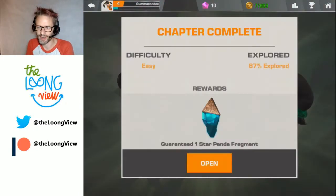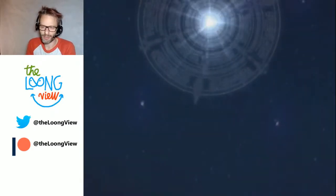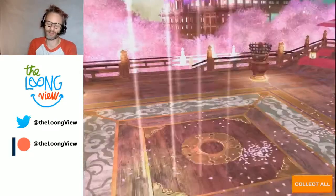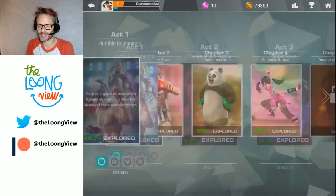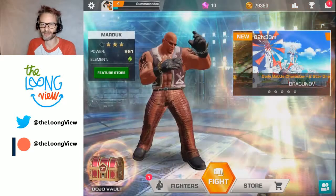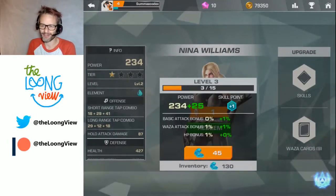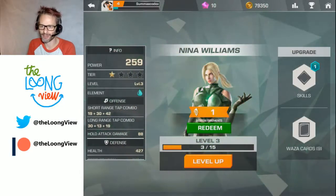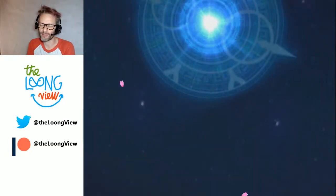Rewards and levelling — a one-star Panda fragment. The free-to-play meta game is card-based: you need a certain number of shards to unlock the cards. I've got one of the ten that I need. That's my reward summary. You can see 67% of the level explored because of those branching elements I didn't check out. She was KO'd so she's got to recharge — that'll take 29 minutes 20 seconds. The other characters I used are healing as well. I can level up Nina. I've got some fragments — I've got a fragment of her as well, but I don't need it because I've already unlocked her.